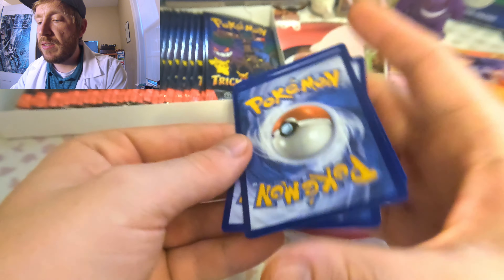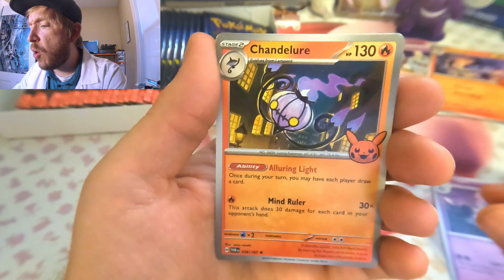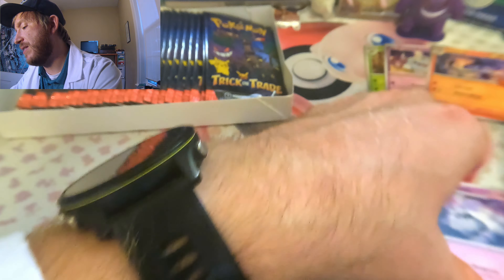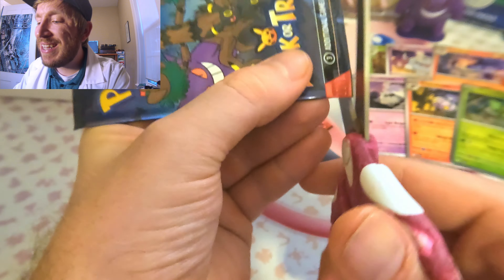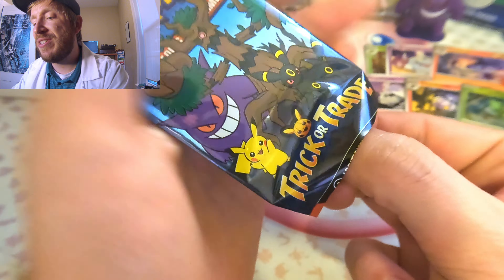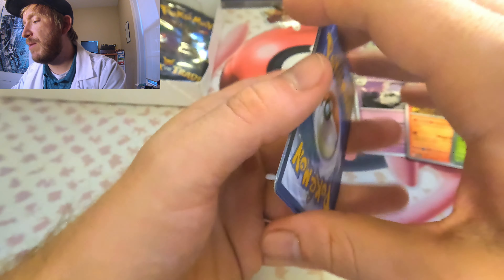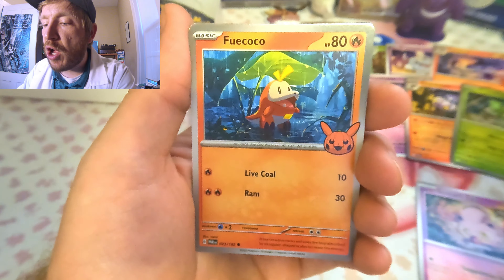Race against the clock — see how fast it takes. Pack number two, let's see what we can get. These packs are not being cooperative — they think little kids open these. We get the Houndstone, we get the Chandelure, and then we have the Teal Mask Ogerpon. So that is six of the 30 so far — we're off to a good start!